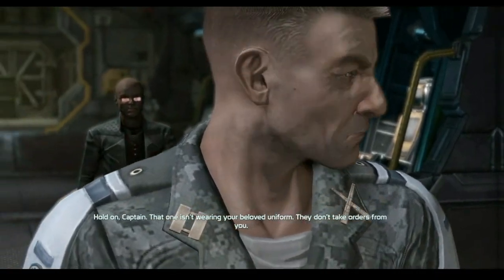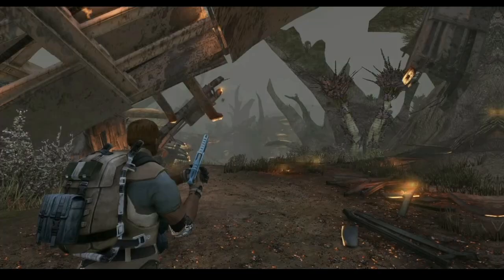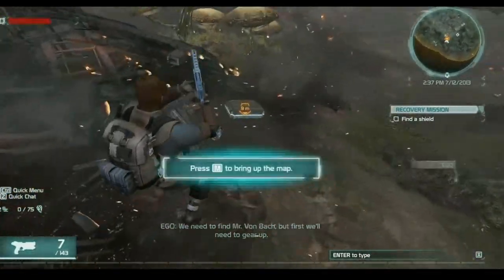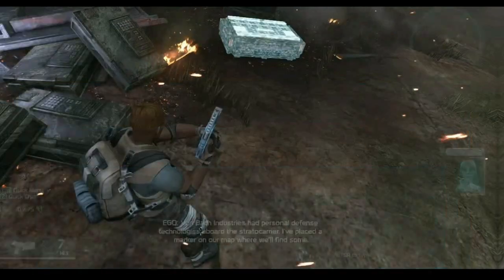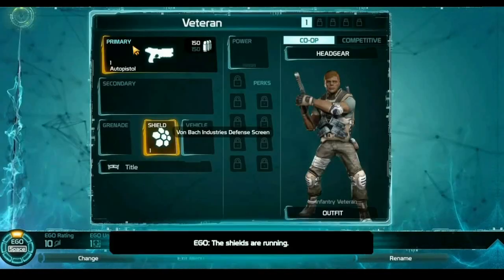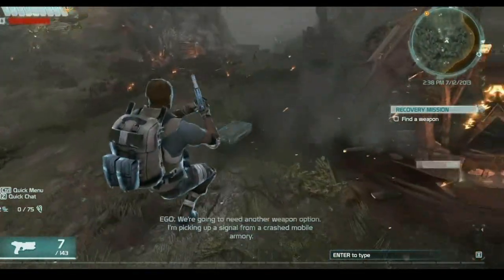Now our cunner — hold on captain, that one isn't wearing your beloved uniform. Alright, I'm gonna skip this too so we can get started. You can interface with me to signal when you're ready to proceed — let's accept. We need to find Mr. Von Bock but first we'll need to gear up. Bring up the map — okay, sounds good.